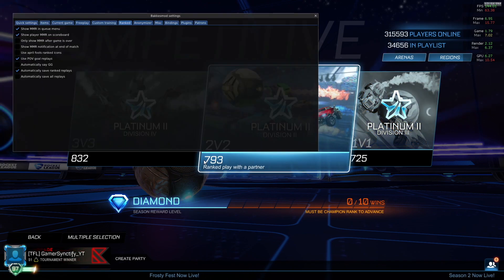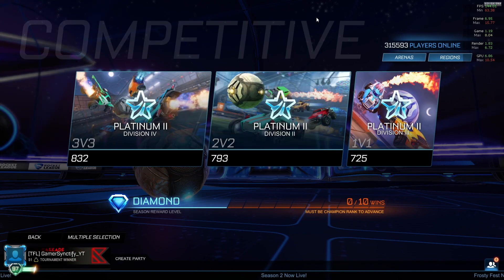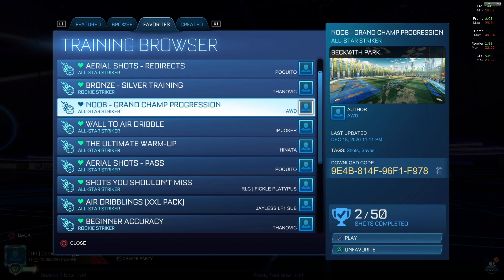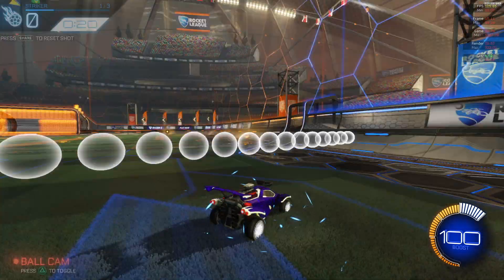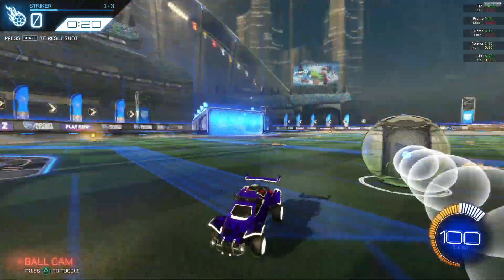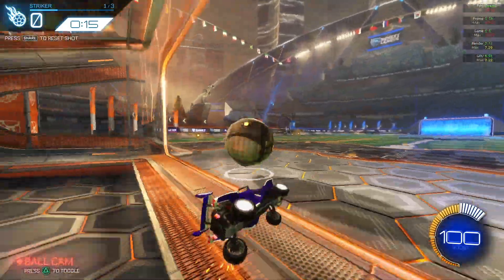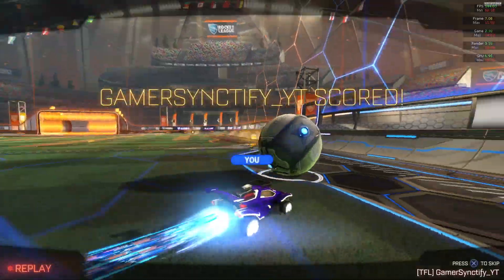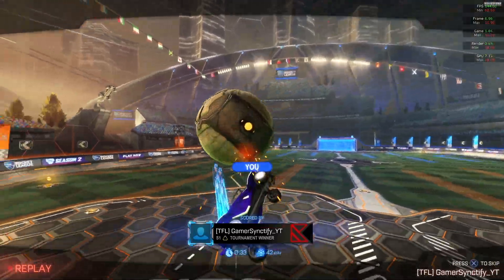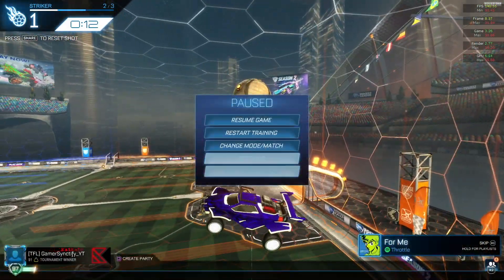You can also use POV replay — Point of View goal replays. When you use a training pack, for example Wall to Air Dribble, and you do the air dribble, the replay will not be the same as usual. It shows your point of view, and in real games also you will see a point of view replay. So that's what it does.